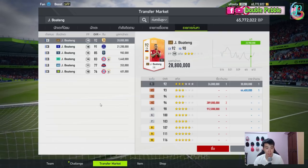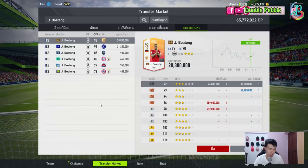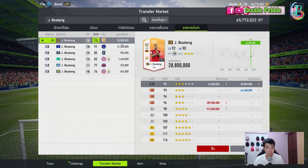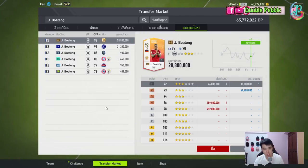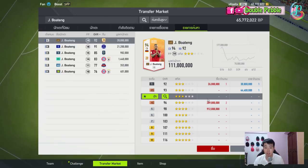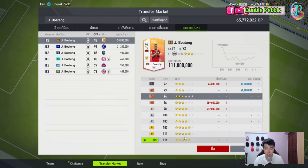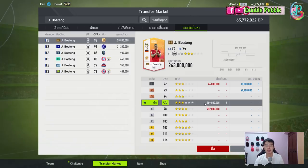Next we look at his price. He's very cheap. On the Singapore/Malaysia server he's probably going to cost around 50–60 million, which is not cheap, but on the Thai server he is very cheap for some reason — only 28 million. Generally, three or four days of playing you should be able to get 28 million. You can save a hundred million over two weeks to get a plus-three version, or if you feel rich, a plus-four version.